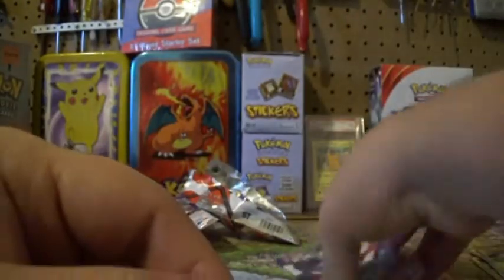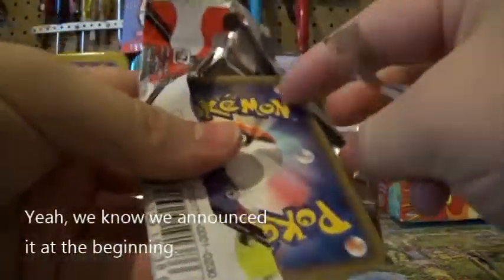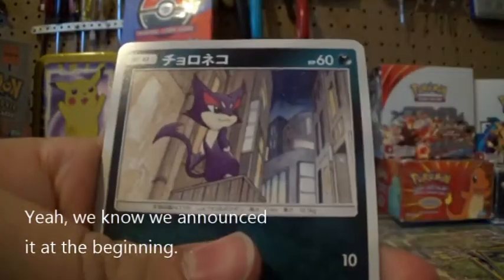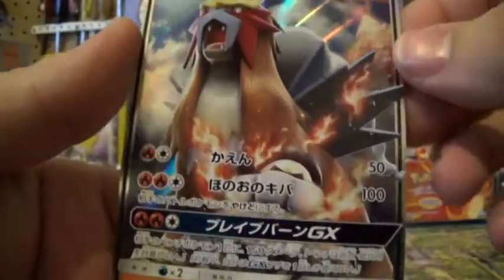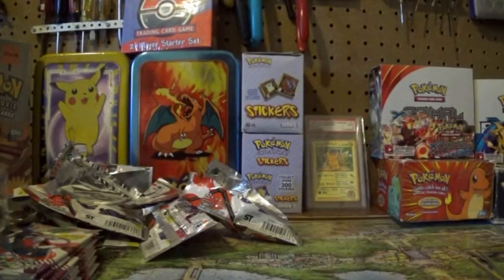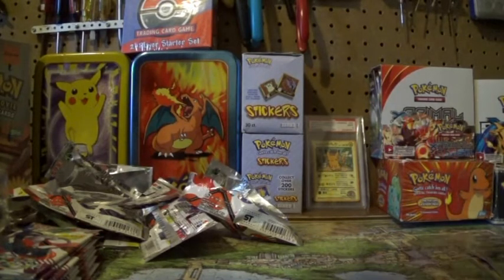Virizion. Alright, here's my last pack and then Brad will take over. At the end we'll announce our giveaway — we're gonna do a big pack giveaway, probably like ten packs. You can enter by liking, commenting, and subscribing. Once we get a hundred subs we'll give it away. Ooh — Entei GX! Very nice. We'll give away like ten random English packs once we get a hundred subs.